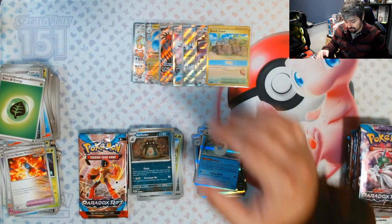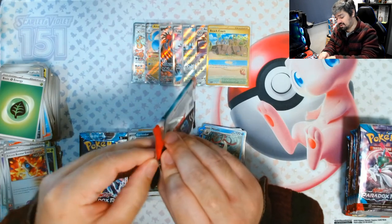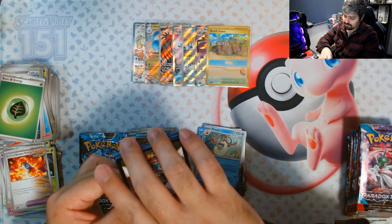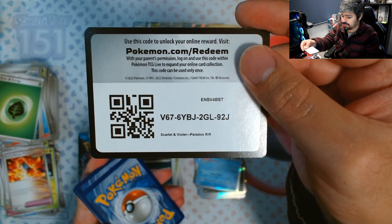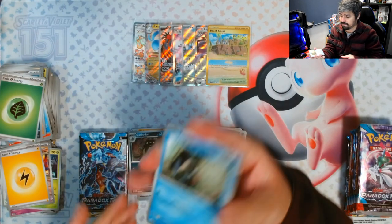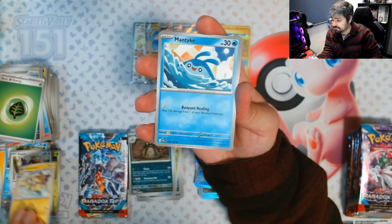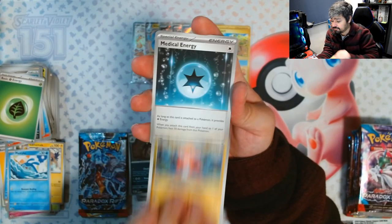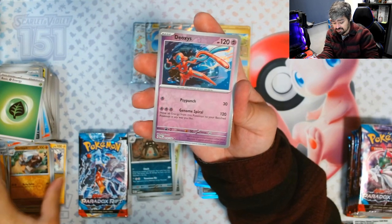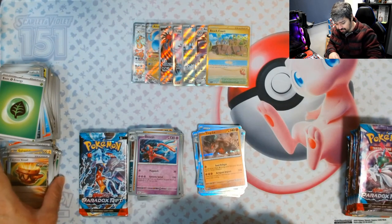Let's continue. I wanted that gold card to be a Special Illustration Rare. We got Vespiquen, Aipom, Galvantula, Vanity, Tatsugiri, Medical Energy, Earthen Vessel, a Klawf reverse, a Deoxys reverse, and a Tinkatuff for the rare.